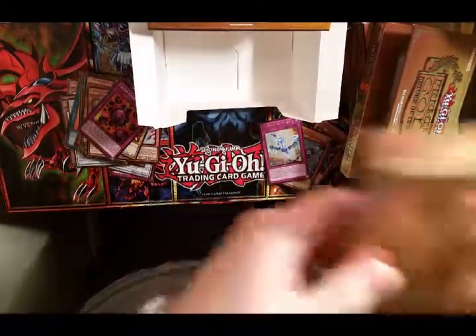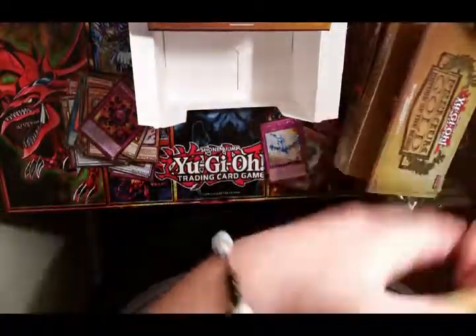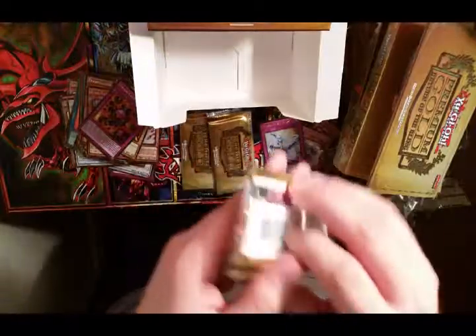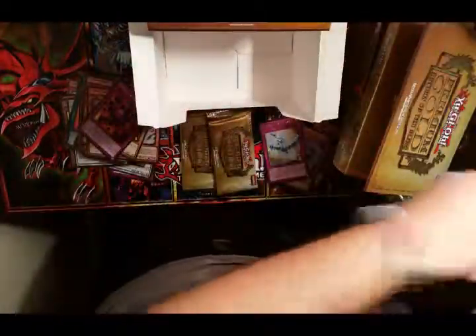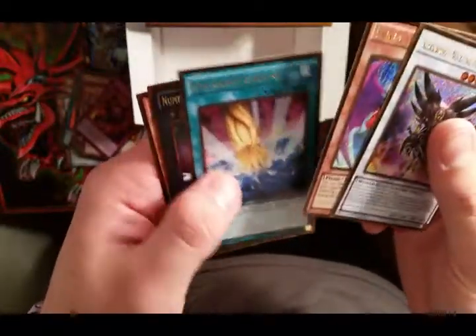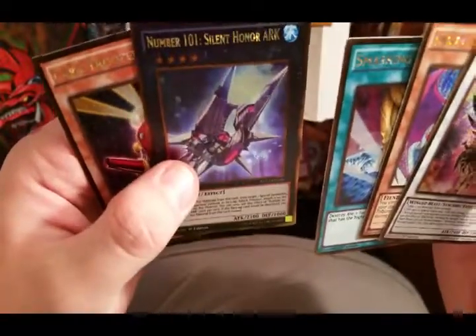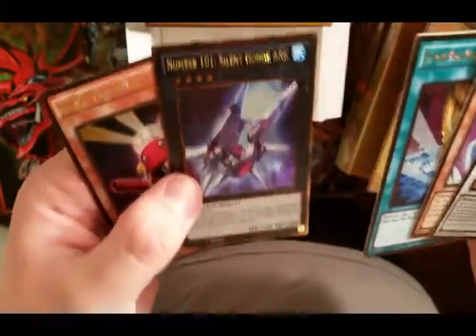I want to start opening up some Secret Forces and some Duelist Alliance - hopefully I'll be bringing you guys those videos soon. Here it goes, last three packs - part of the cards. We got a Black Wing, nothing, the Starlight Santa Claus, Number 1 Silent Honor ARK again - beast mode, love it - Card Trooper.